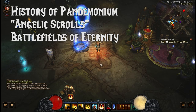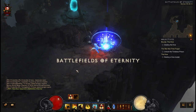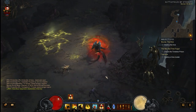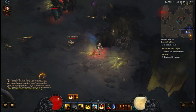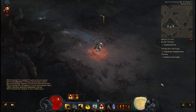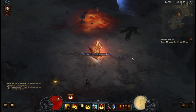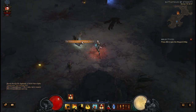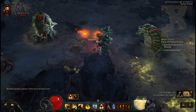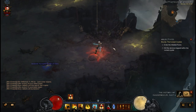The History of Pandemonium can be incredibly infuriating to collect. It's located on an interactable object called Angelic Scrolls, which spawn in the Battlefields of Eternity. I don't know if they're a guaranteed spawn — they do seem to spawn quite often, but they're incredibly easy to miss. Make sure you clean out the Battlefields of Eternity quite thoroughly and keep your eye out for these scrolls. I've only ever seen 1 Angelic Scroll per game, so when you get 1, chances are you'll need to recreate your game.